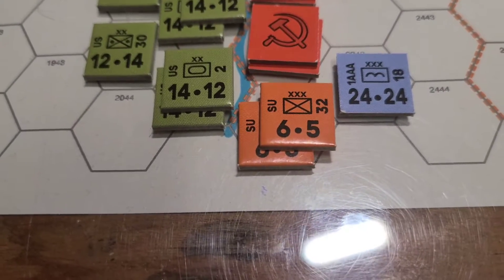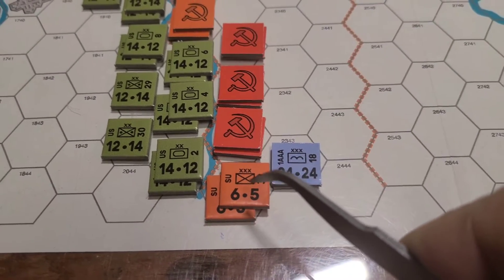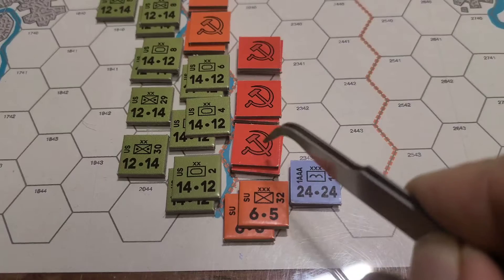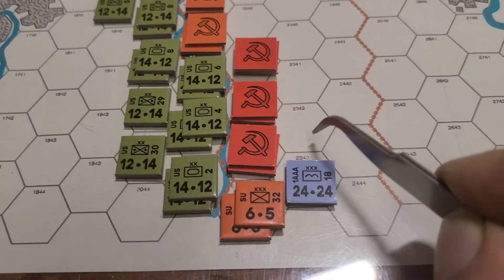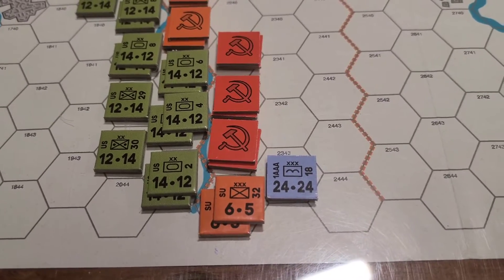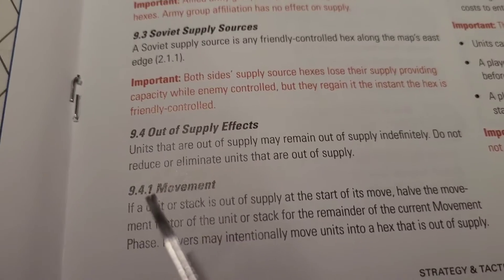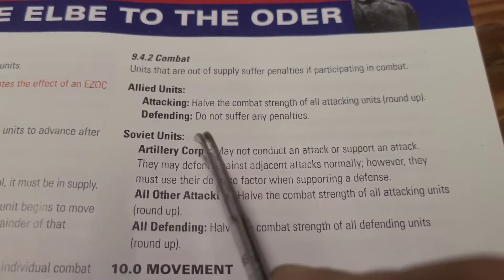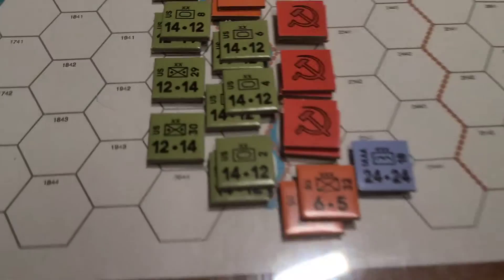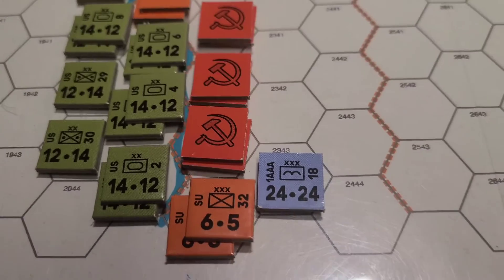Let me look at the combat procedure - looks like it's going to be a two-to-one. All right, for this first attack the first thing you got to do is check out the supply status. These units here might be out of supply. If you can trace supply through here, it negates the zone of control, but if you want to get supply through here I've got this zone of control. We've got to find out the effect of being out of supply on the combat. Under supply effects - unit artillery - when you attack and when you defend you have your combat strength halved.